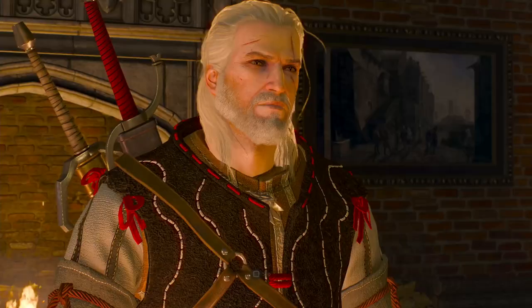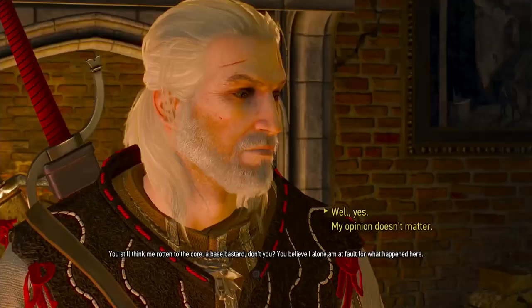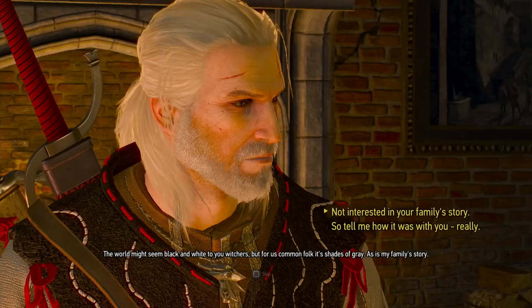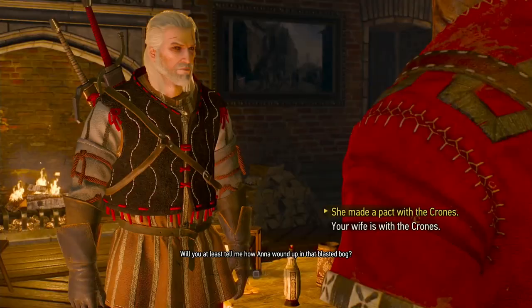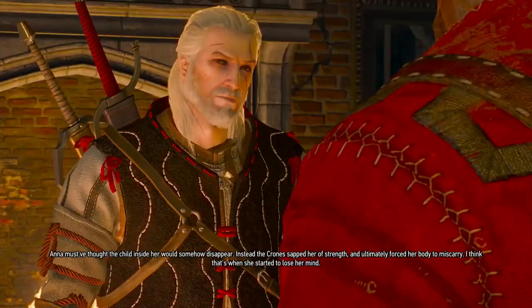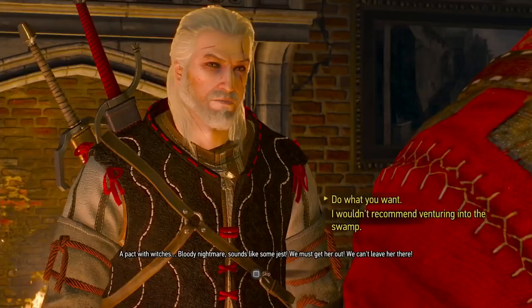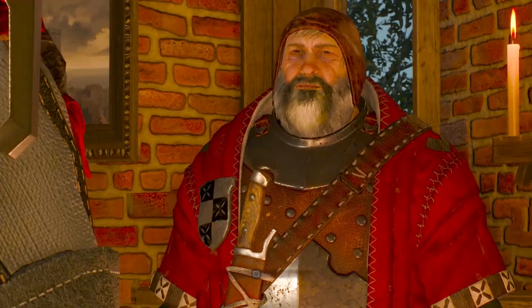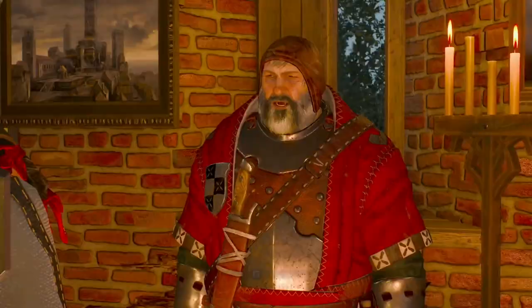Once you're done there, there'll be another cutscene back with Geralt - just choose all the top options again. I know where your wife is. She made a pact with the cronies. Do what you want - we had a deal, time you fulfilled your end. Hurry up and get this conversation done with guys so you can head back to the Baron's wife. Top options again pretty much.